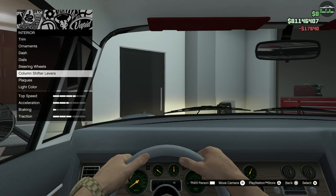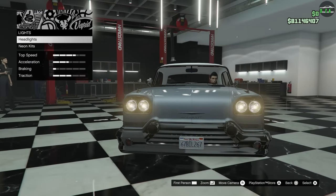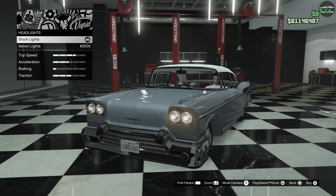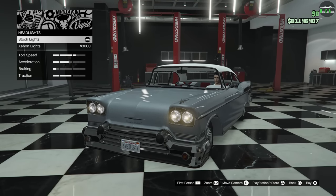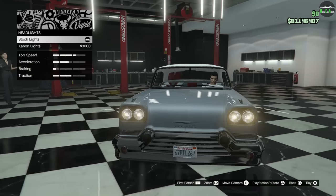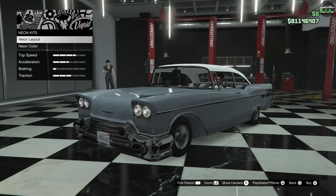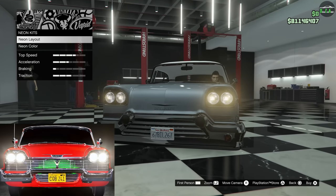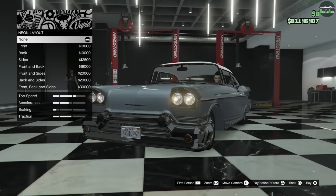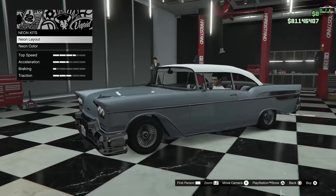Column shifters and plaques — keep those stock. For headlights: in GTA, the phantom car has red headlights, but the real car's headlights never turned red — they were always yellow — so we're going to keep that in the stock color. Alternatively, the real car had a green glow in the grille sometimes when it was possessed, so you could do a front-only neon green underglow if you want, but I'm not going to do that.